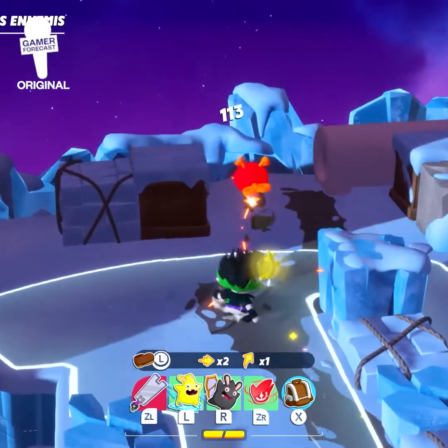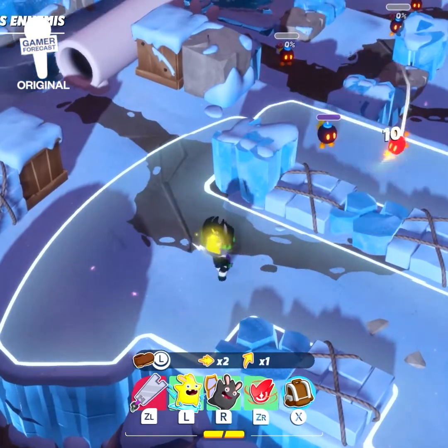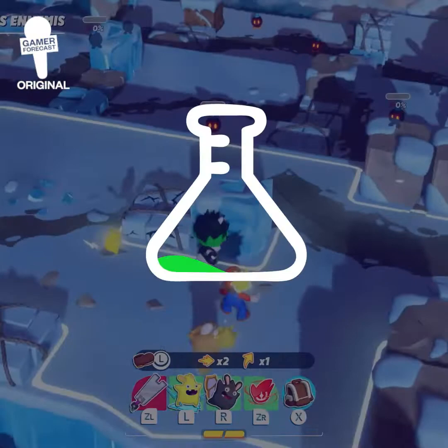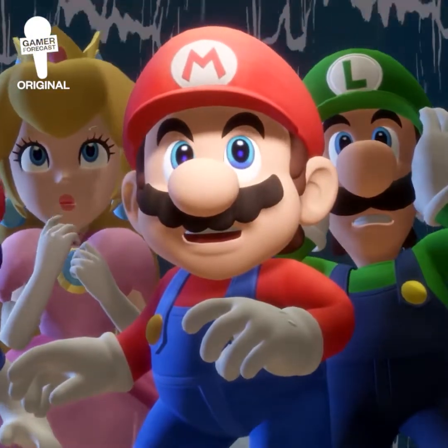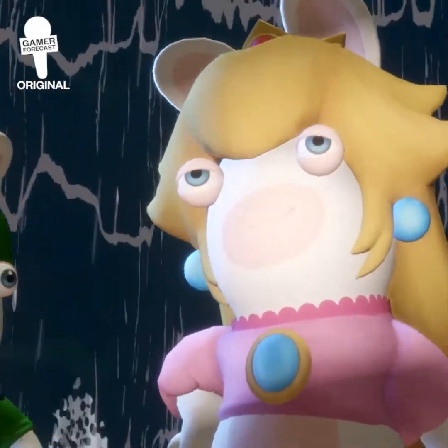The improvements are undeniable, and the gameplay is smoother than ever. Mario plus Rabbids Sparks of Hope is easily one of the most promising tactical games releasing at the end of this year. The game will drop on October 20th of 2022, exclusively on Nintendo Switch.